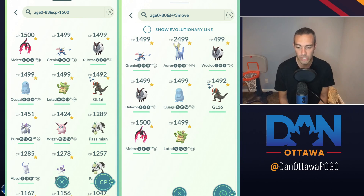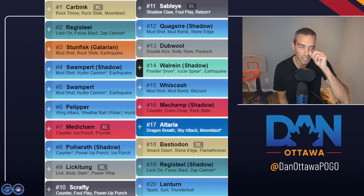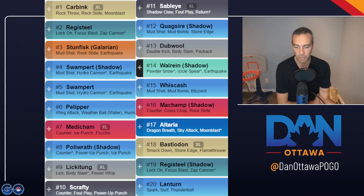So it's up to you whether to invest. If you're going to invest, here's the top 20 list for Open Great League. It's your Carbink, Registeel, Galarian Stunfisk, Swampert, Pelipper, Medicham, Poliwrath, Lickitung, Scrafty, Sableye, Quagsire, Double, Walrein, Whiscash, Machamp, Altaria, Bastiodon, and Lanturn. Number 21 is Noctowl. You can mix and match.